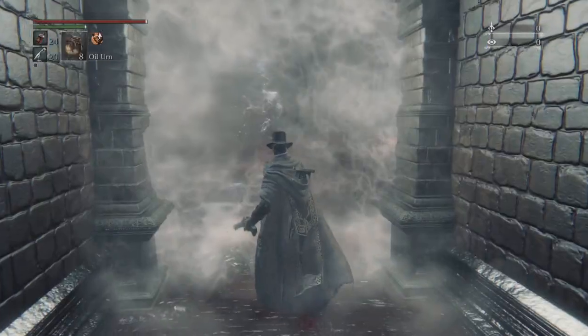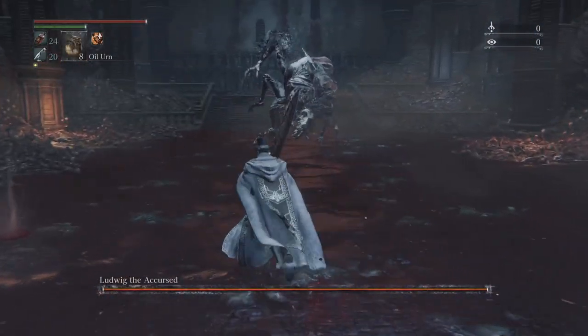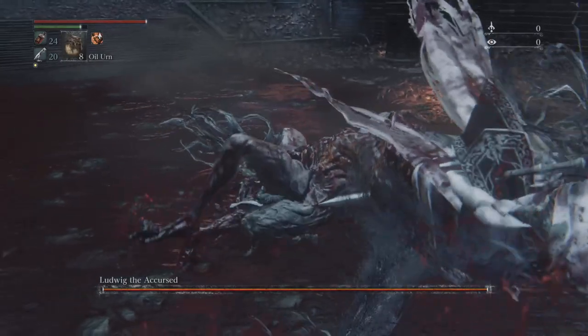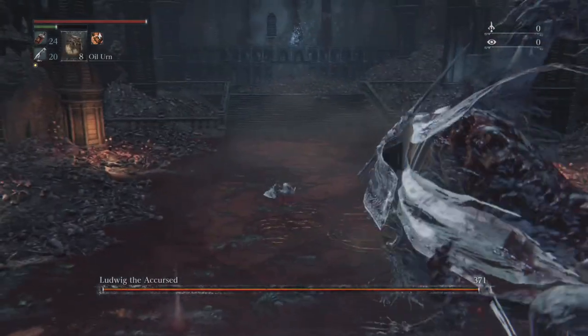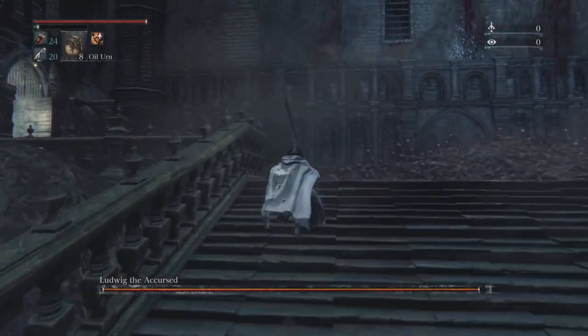Back there is a witch. If you go away from your controller for whatever reason, just be careful because that witch may grab you and kill you. She's the only enemy there, so if you want to, you can kill her. Either way, you want the Executioner set.